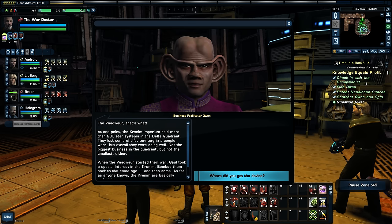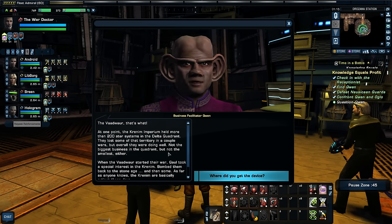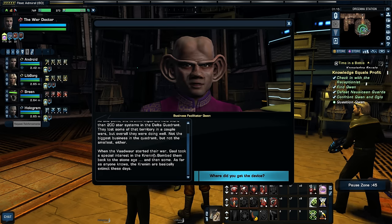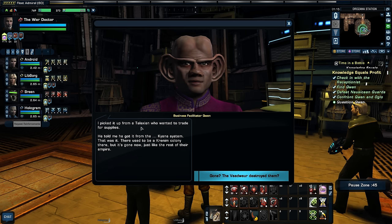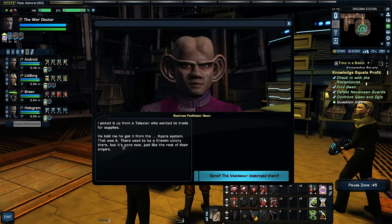The Vaudwar — at one point, the Krenim Imperium held more than 200 star systems in the Delta Quadrant. They lost some territory in a couple of wars, but overall they were doing well. Not the biggest faction in the quadrant, but not the smallest either. When the Vaudwar started their war, Gaul took a special interest in the Krenim, bombed them back to the Stone Age. As far as anyone knows, the Krenim are basically extinct these days.